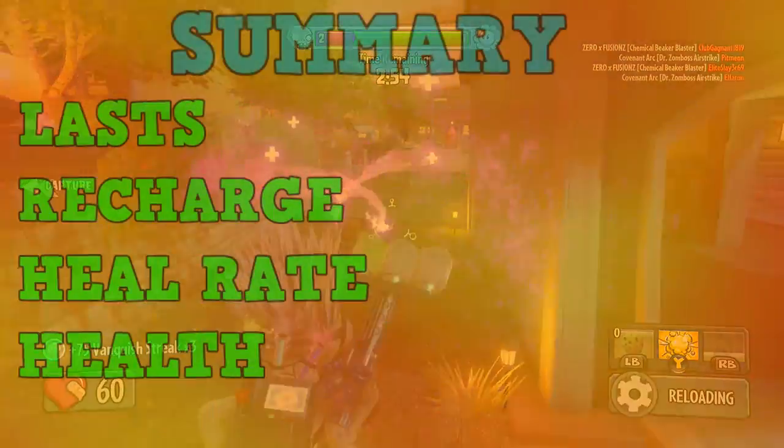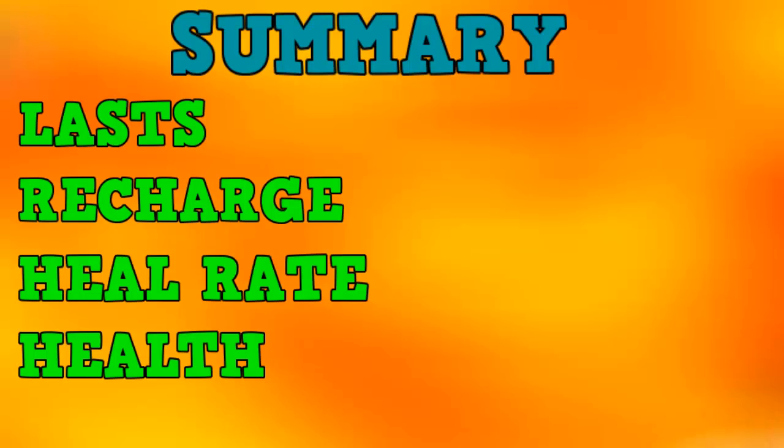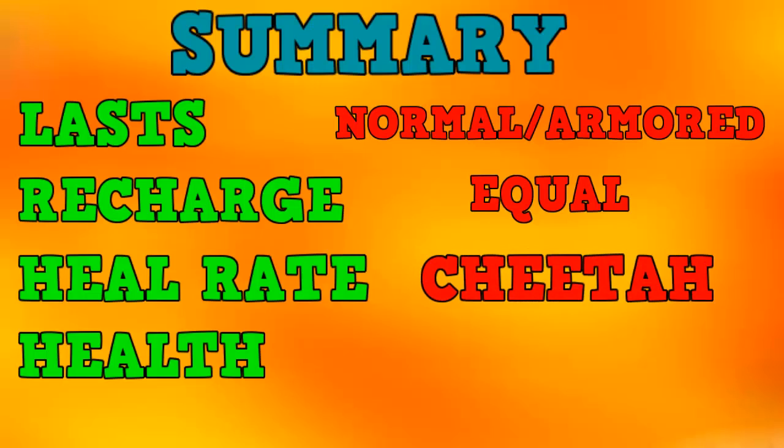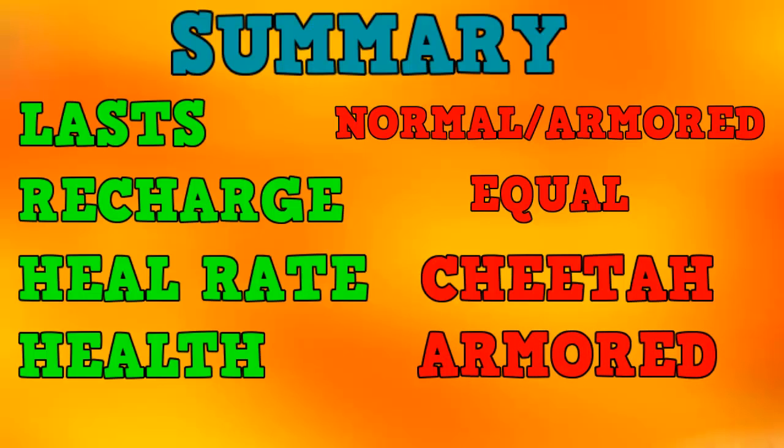A brief summary of every single heal station: the normal heal station and the armoured heal station both last for 20 seconds on the ground, whereas the cheetah heal station lasts for 15 seconds. Each of these heal stations takes 30 seconds to replenish, so you cannot use one faster than the others. For heal rate, the cheetah is way faster — it takes 3.2 seconds to heal, the normal one takes 5 seconds, and the armoured one takes 10 seconds to heal 50 health on a zombie. For durability, the cheetah has the least health, the normal one is in the middle, and the armoured heal station is going to be almost impossible for the plants to destroy.